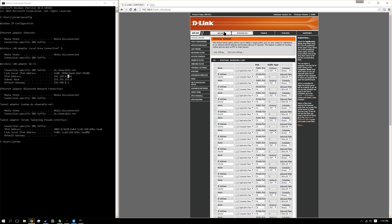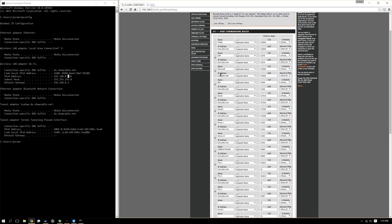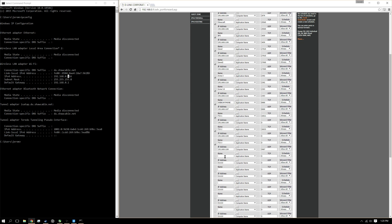Go to Advanced, then Port Forwarding. Now I've got a lot of entries in here already, so if you don't, we're just going to start at the top one. We're going to want to name this — I'll just name it Gmod. For TCP, for Garry's Mod, it is 27015. And it is the same for UDP as well — 27015.